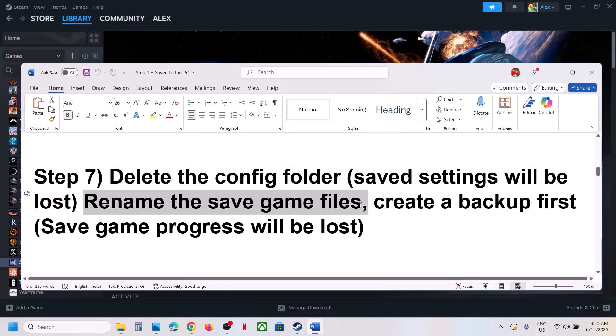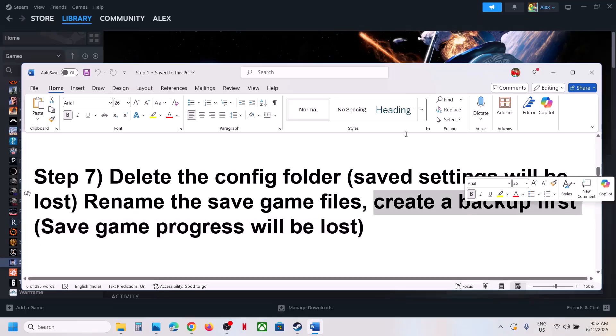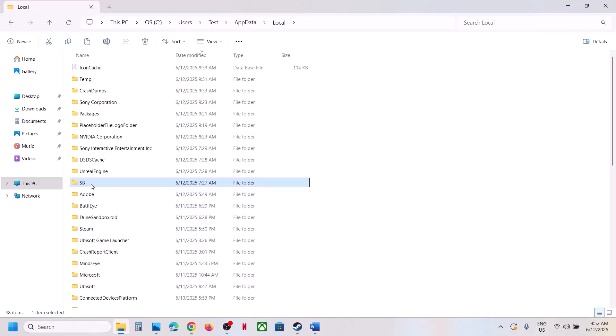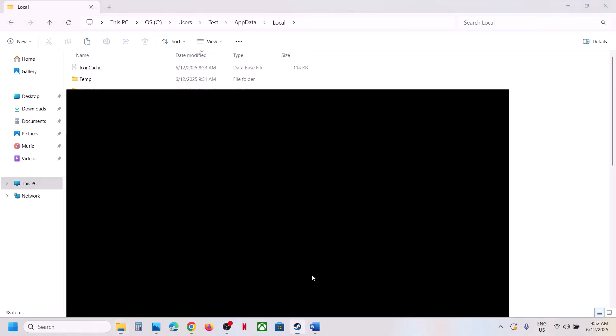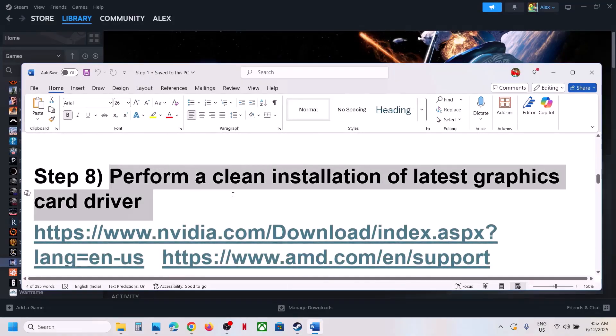If that does not work, rename the save game files. Note that renaming them means all save game progress will be lost — you will have to start from scratch, so create a backup first. Go to the same AppData Local location, find the SB folder, copy it to create a backup, then right-click the SB folder and rename it. Once renamed, launch the game and check.